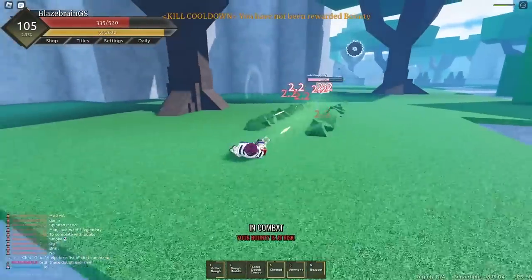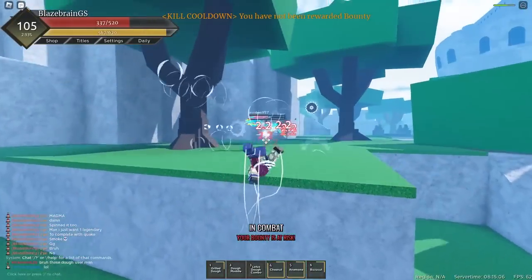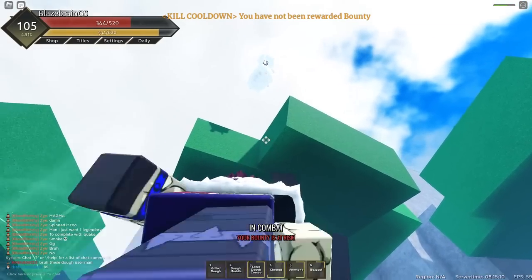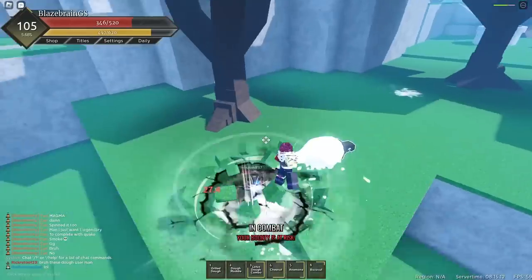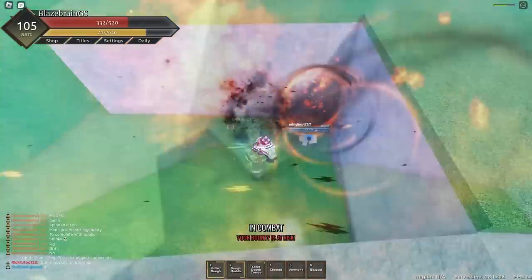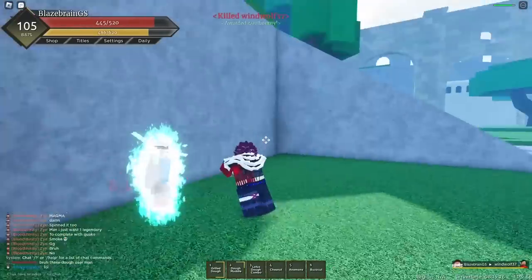Let's use Chestnut on this Phoenix user, and yep, Chestnut is doing some nice damage. We'll just use this as well — chuck him up there. I'm pretty sure they might actually just land on that tree, unfortunately, but it's fine — never mind, they actually didn't land on the tree. Maybe one more Grilled Dough should do the trick. We broke their block, and just chuck them into this wall — and they're dead.